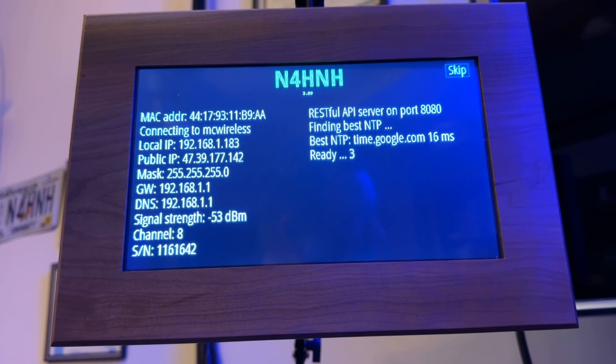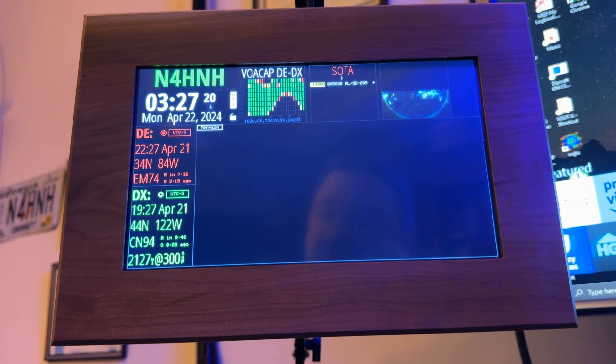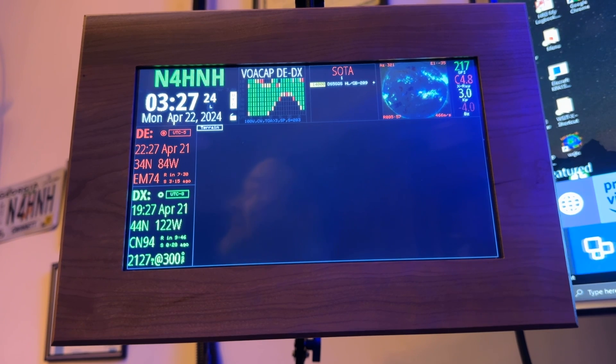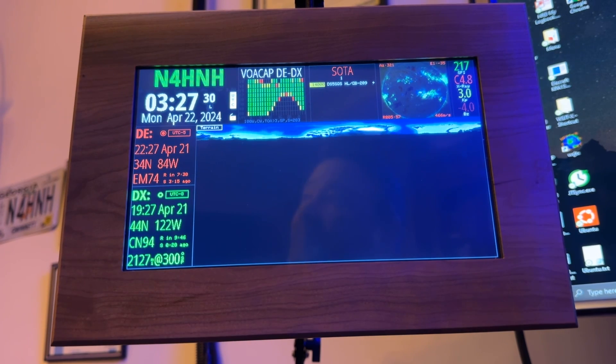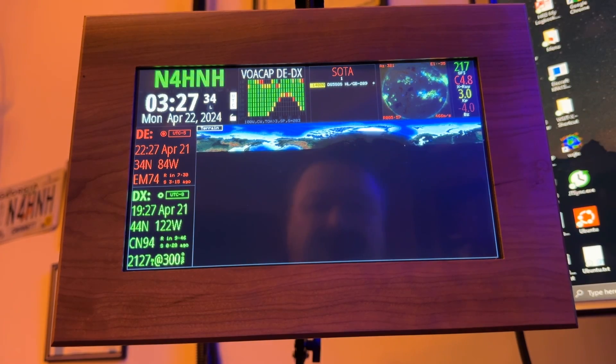Checking the other clocks — the one running on the PC and the one running on the Innovato Quadra. They don't show the update yet as available. You can tell when it shows up in red — the version number. They're still running version 3.08, but they're working fine.